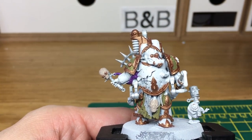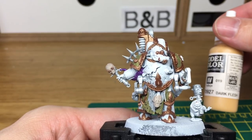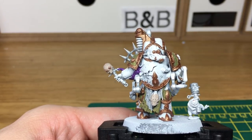The next colour that we're going to be using is Vallejo Model Colour Dark Flesh. We're going to be using that to do all the tubing.